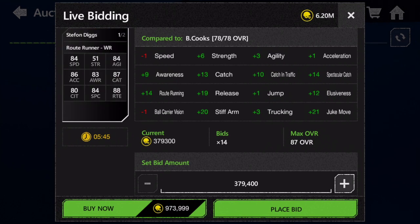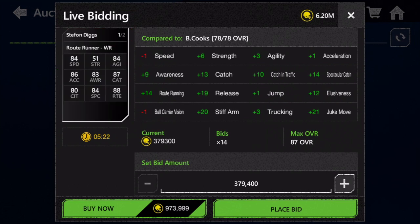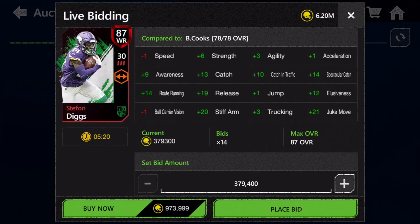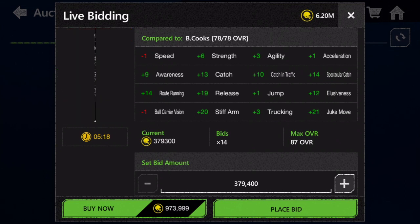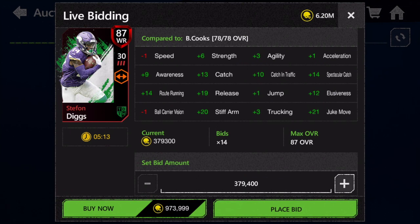Stefon Diggs has 84 speed, 86 acceleration, and 87 catch — the catch stat is really high — but that speed is going to be the killer. 84 speed for an 85 overall-plus wide receiver at this point is not good enough to start, especially for a master, when you have previous 86 overall Tyreek Hill with way higher speed. He is decent if you're looking for more of a possession-type wide receiver though.